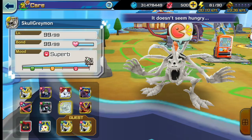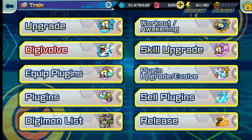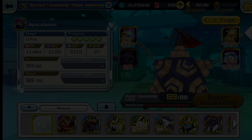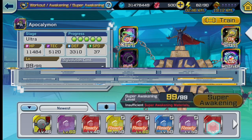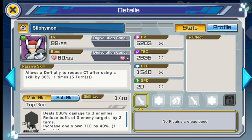Next is Sylphimon. Sylphimon's passive is quite good because it reduces the cool time for deaf allies. It allows a deaf ally to reduce cool time after using a skill by 30%. So if your deaf Digimon uses a skill with a cool time of 100, you'll have a 70 cool time instead — that's still quite fast.